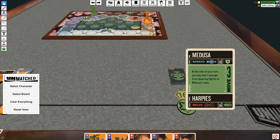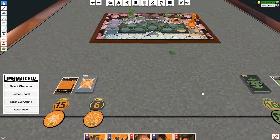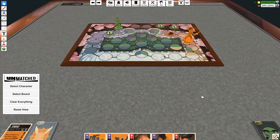Medusa is — at the start of your turn, you may deal one damage to an opposing fighter in Medusa's zone. And she's ranged. Simple effects. Ranged is good.